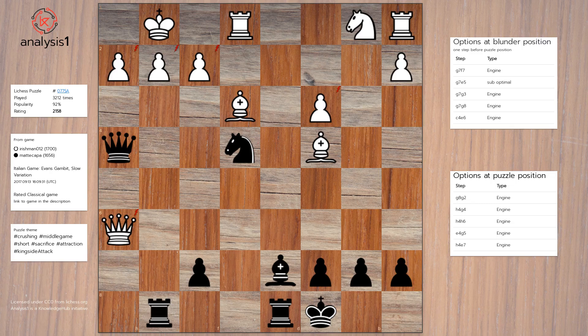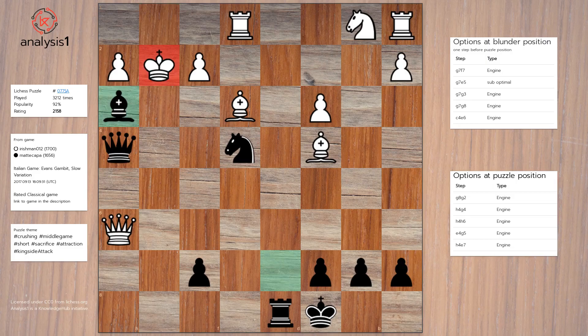The solution to this puzzle and the best option is: Rook takes Pawn, Check, King takes Rook, Bishop to H3, Check, King to H1, Knight to G3, Check, King to G1.